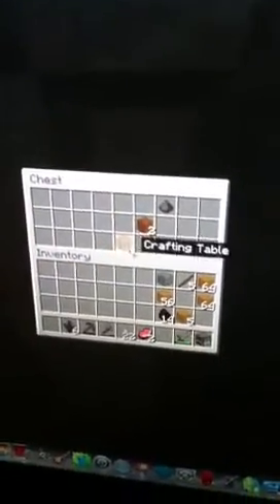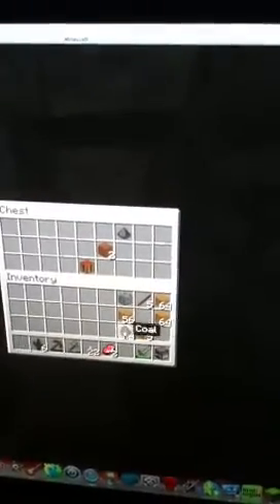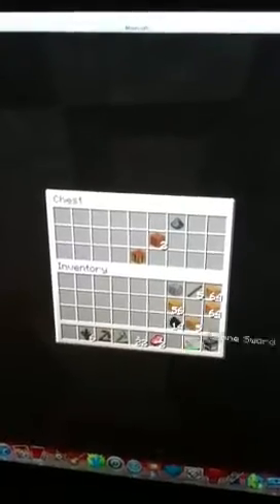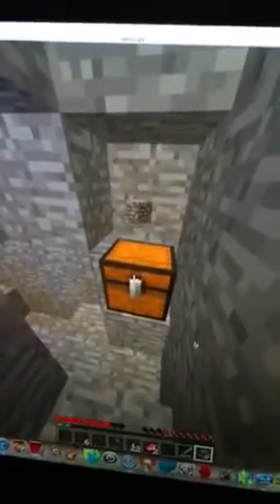I'll put my gunpowder, dirt and my extra crafting table in the chest. As you can see I've still got some coal that you can use to cook, and you can also make torches out of it — I already told you that in tutorial one.